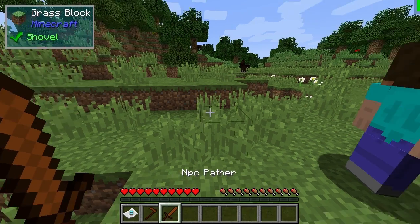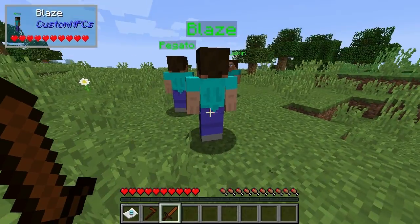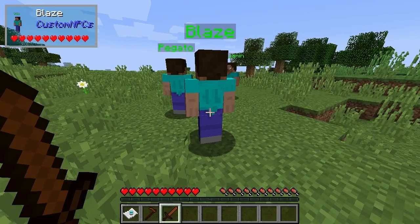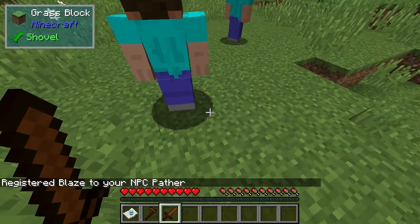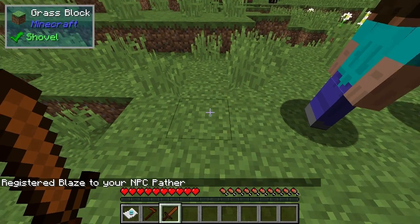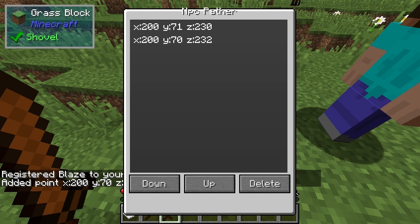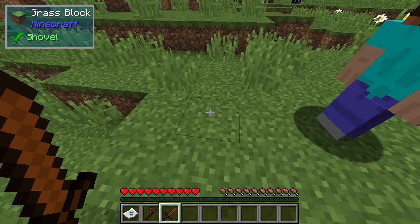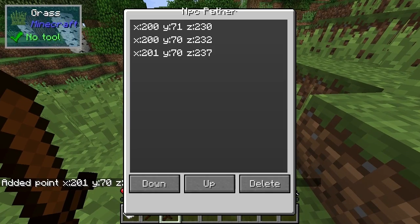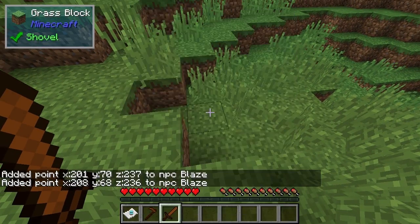NPC Patha. So how do you do it? I think you register by right-clicking. I've just registered the point and then that's the first point. So then there's a second point, there's the third point.